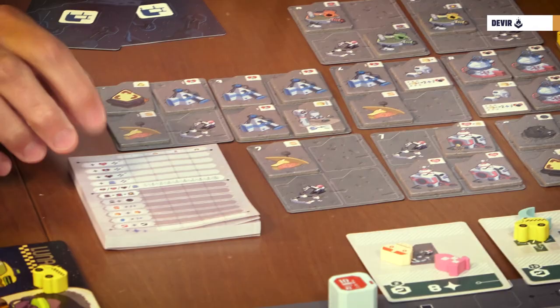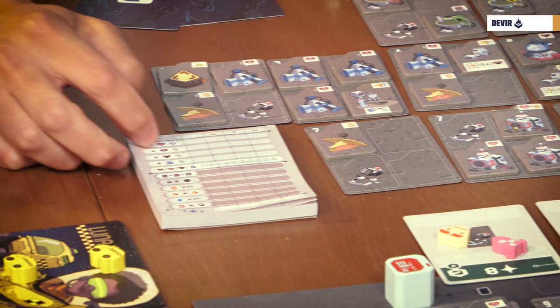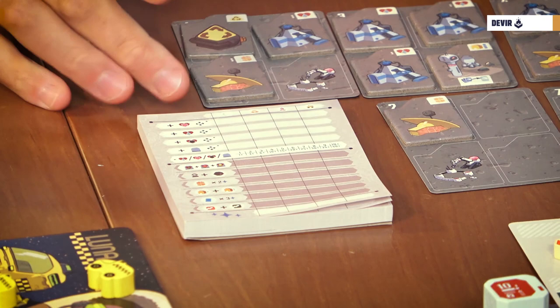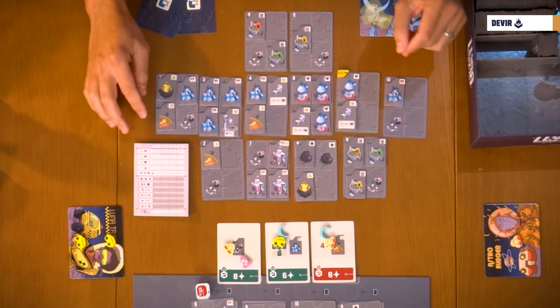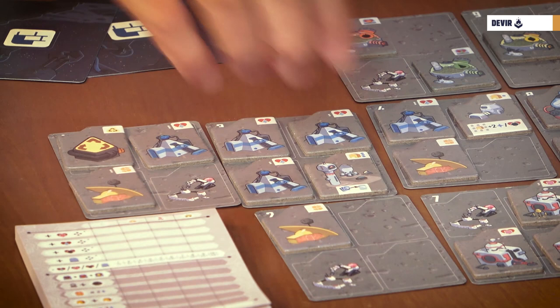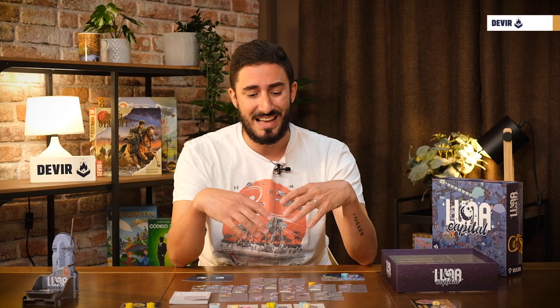For the final score, just follow what is printed on the scoring pad. First, you have to check for vital systems and check which is the largest group of each one of them. They have to be in direct contact or connected — not in diagonal. For example, if we check the oxygen collectors, you have here a group of five. The largest one with five scores 15 points. Just check that for every one of the vital systems, even with the greenhouses — they just have to be in direct contact. It doesn't matter the kind or type of fruit that they grow.